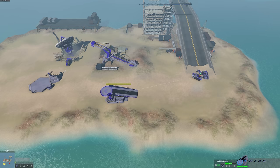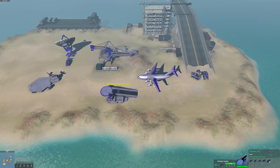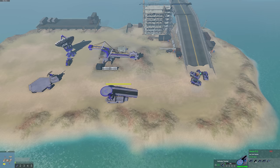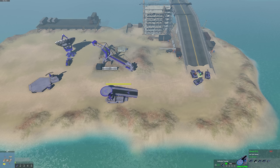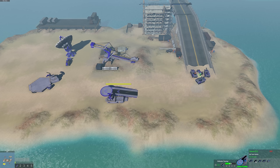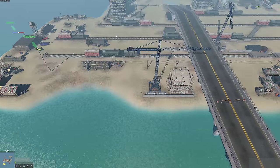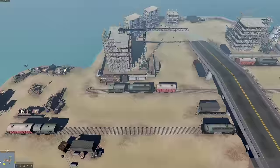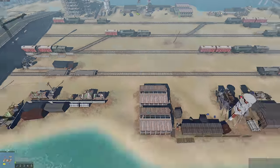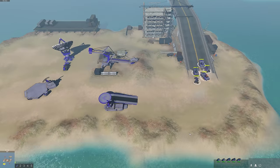Let's get some anti-tank buildings. MLRS - massive destruction, long range. The anti-tank is really cheap, I like that. I think I'm gonna get two. I'll capture this point, then go in the middle, capture that point, and so on. Let's get going.